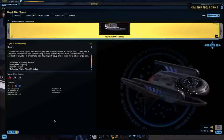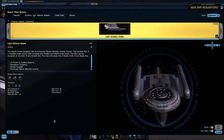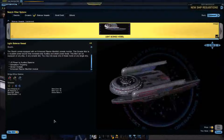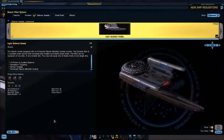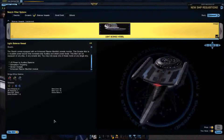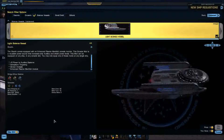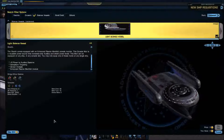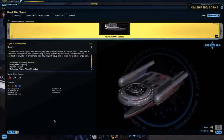Base hull is 10,000, shield modifier of 1.2, base crew of 80. This ship can actually run on only five people. Base turn rate of 13, impulse modifier of 0.15, and an inertia rating of 50. You get two device slots, plus five power to auxiliary systems - normal science vessels get plus 15, so this is lower. You also get subsystem targeting, sensor analysis, and the enhanced plasma manifold console, which can serve as an alternative to the red matter capacitor.